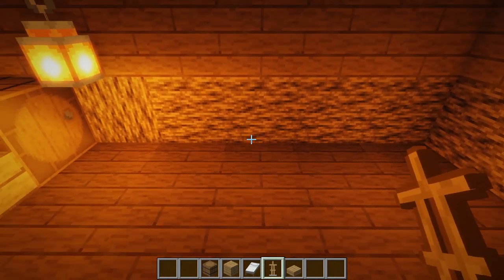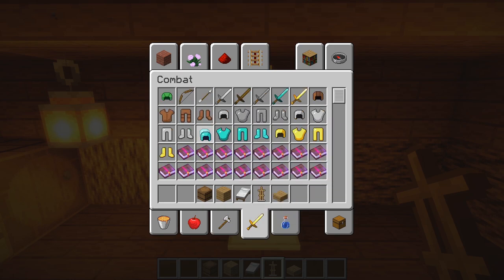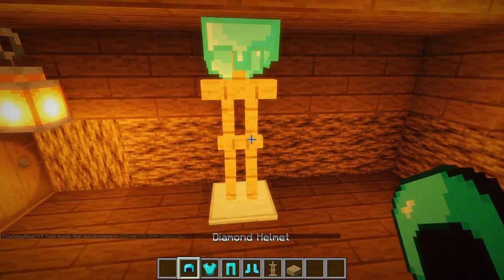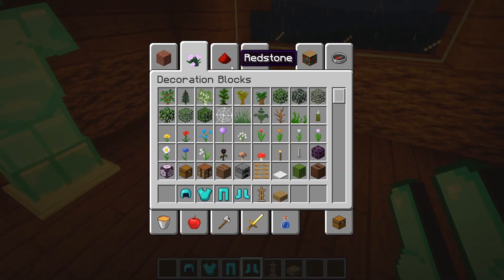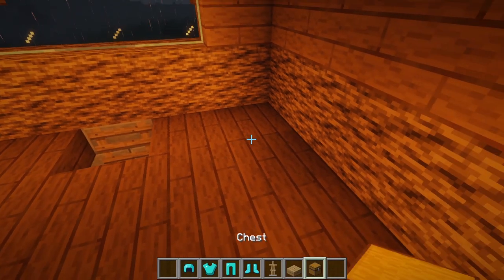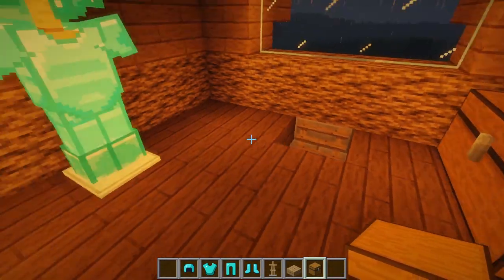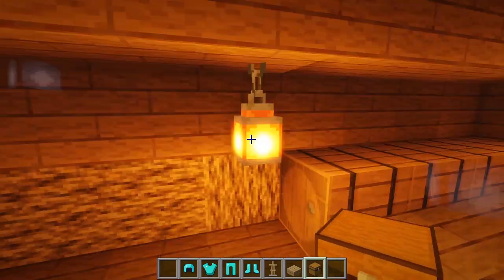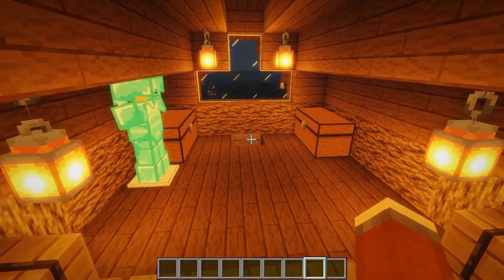To finish off the bedroom, place a nice armour stand and put on as much armour as possible — I'm going to place some diamond armour on it. You can also place a nice little chest on one side, and even two double chests up on top. This is essentially the end of the interior design.